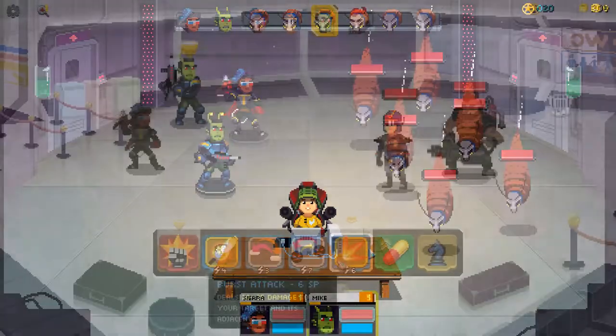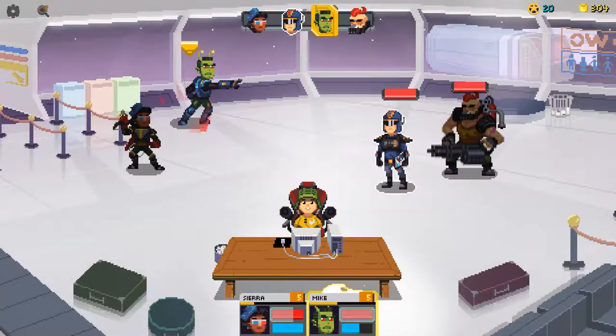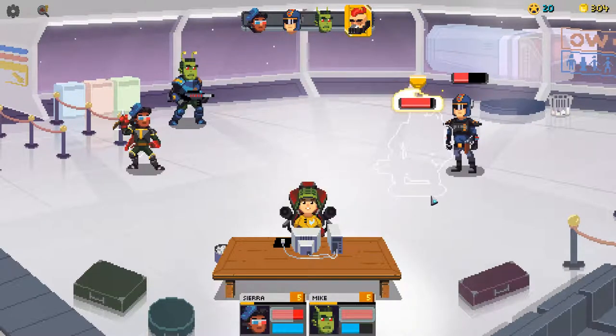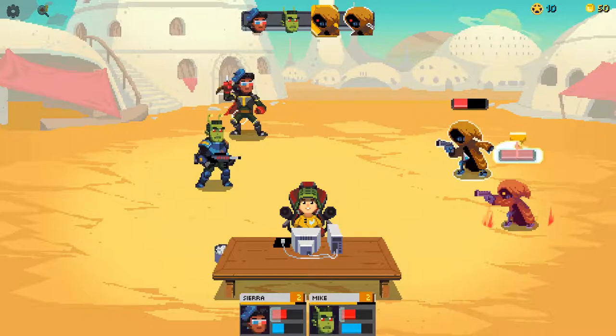There are a few strategic things to consider in combat, one of which is the frontline and backline system. You cannot attack enemies in the backline if there's an enemy in front of it, although there are certain abilities that can hit multiple enemies at once, sometimes hitting enemies in both columns.